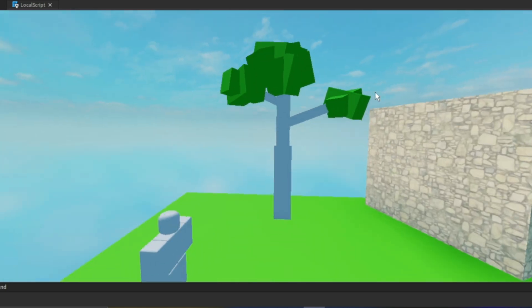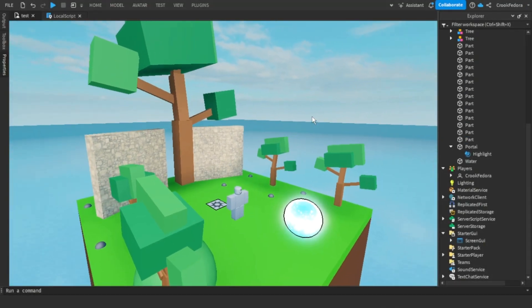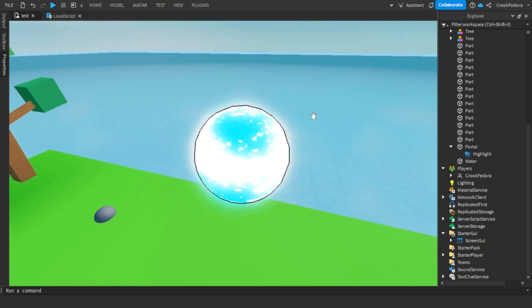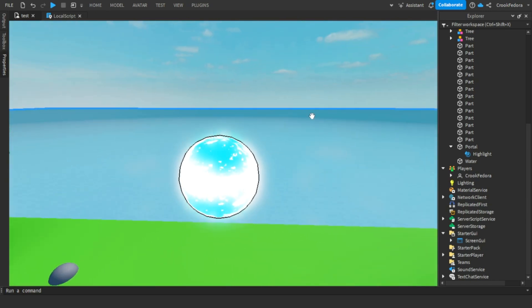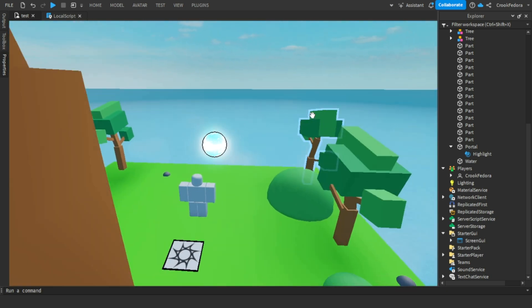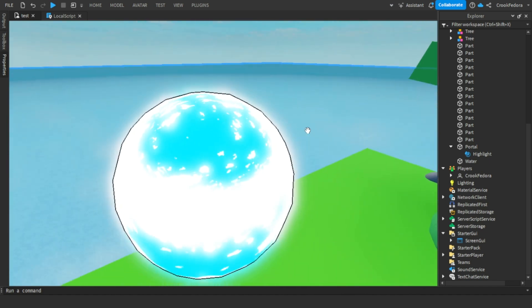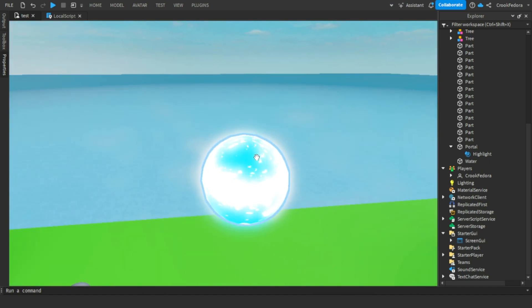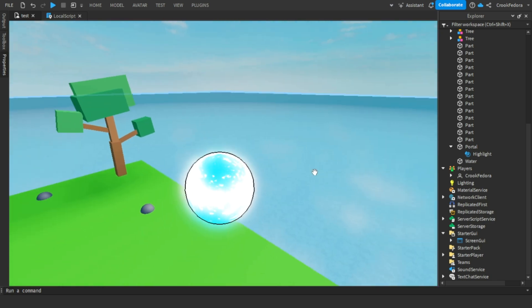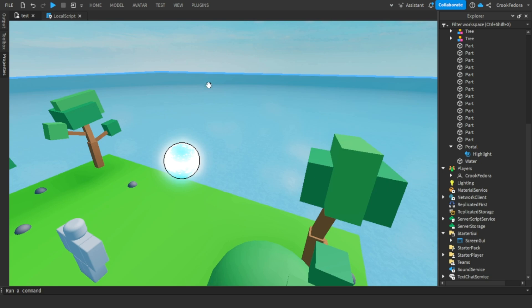This tree looks horrible, honestly. But I'm back and I made a little thing — I meant to make a portal but this looks way more than just a portal; it looks like a globe or something. It actually looks really cool and I'm definitely keeping this for the main game. This is going to be the teleporter — there'll be a proximity prompt, you hold E to teleport to the main lobby and stuff like that.